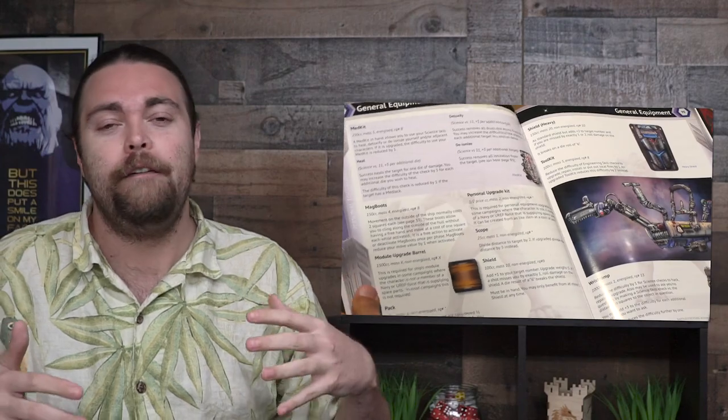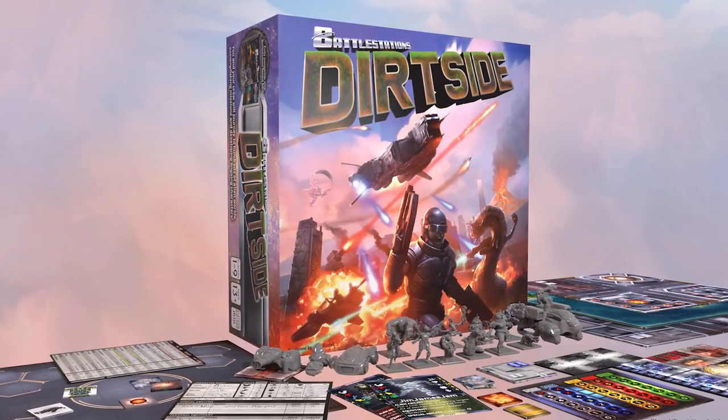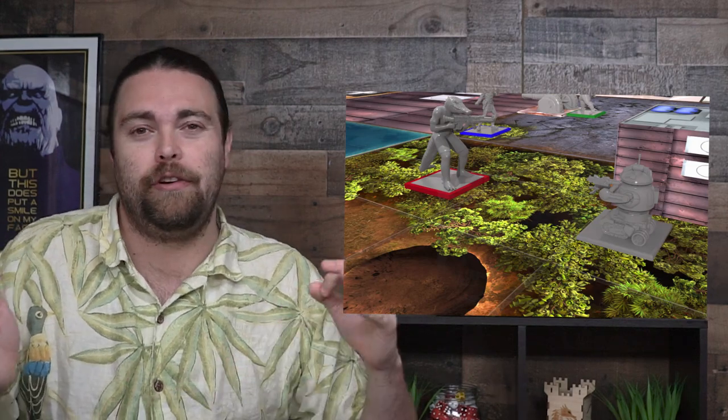In Battle Stations Dirt Side, you're basically going to be playing the same style game as Battle Stations, but instead of going from ship to ship fighting in different areas of space, you're coming down dirt side. You'll be taking your ships, parachuting off onto the board, and accomplishing missions. There are multiple different missions and styles of play. As you complete missions, you upgrade your character, increasing their stats and giving them different abilities. Goals might include disabling a cannon, blowing up a building with bad guys in it, or fending off waves of enemy units.